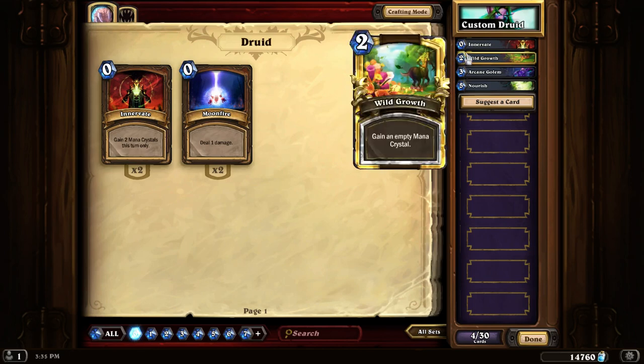This comes up most likely if you've got Wild Growth. This is a druid spell that gives you an empty mana crystal. In Hearthstone, the maximum number of mana crystals you can have is 10, so what if you're already at 10 and you play Wild Growth? What's going to happen is that you're going to get a card in your hand called Excess Mana. It's a zero mana spell whose effect is draw a card. So when you play Wild Growth and you're already at 10 mana, you're going to get to draw a card instead of getting an empty mana crystal.